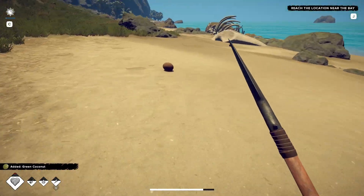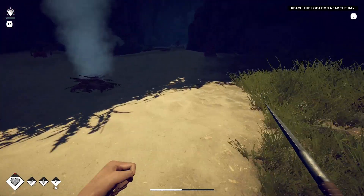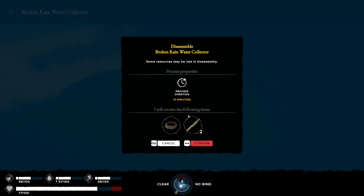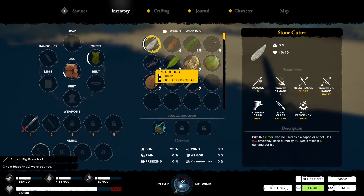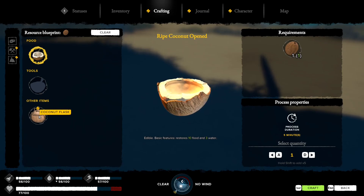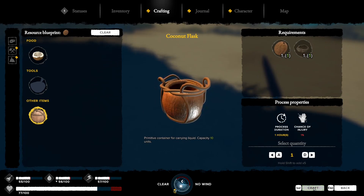There are some coconuts here which we want to pick up - more food and water. If we go G then change on this object, we can disassemble it, which gives us two big branches and a liana rope. Then if you go to the ripe coconut and blueprints, it gives you the option to make a coconut flask - it takes one liana and one ripe coconut.